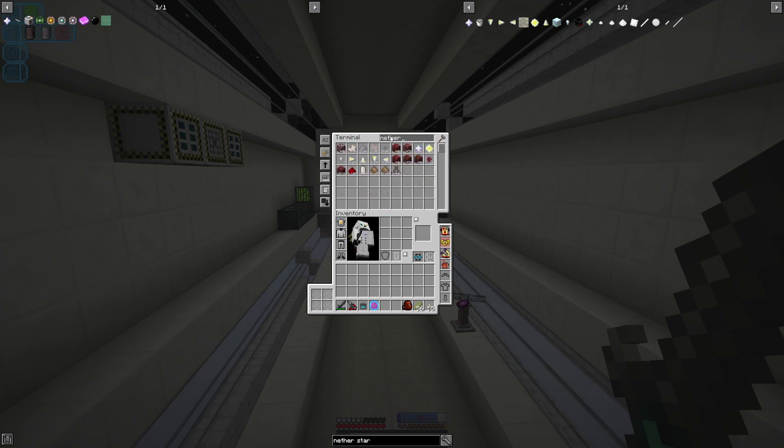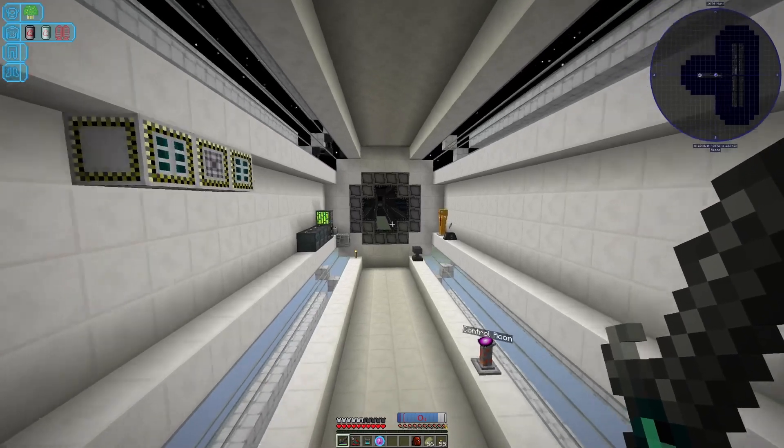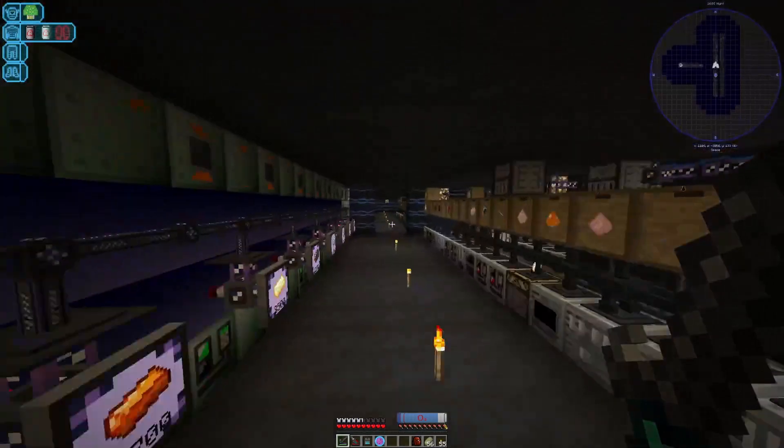We haven't automated the passive production of Nether Stars or the four tips, but if you take a look here, the tips are just the dusts which we have automated, quartz which we've got being made, and then the Nether Star Core which we should have no trouble with. So let's go see what we can do about getting this crafting started.